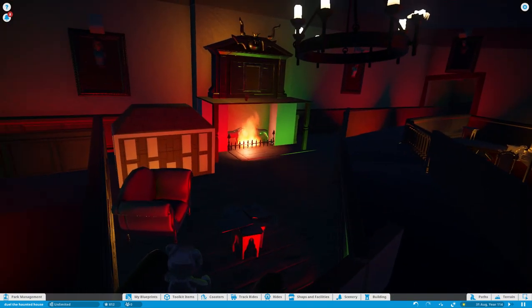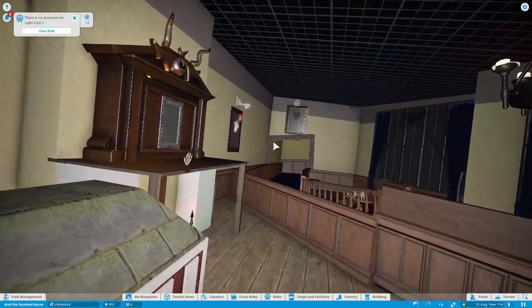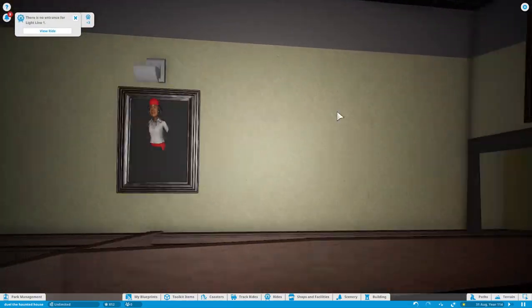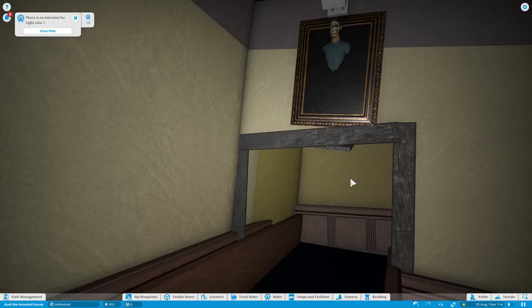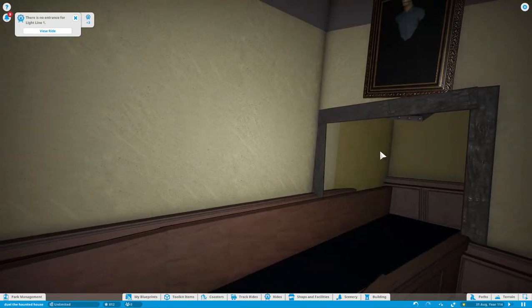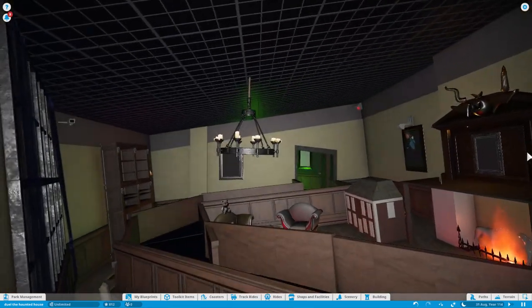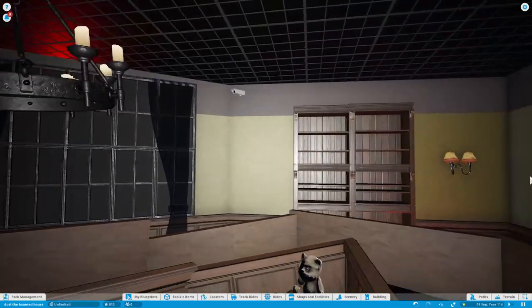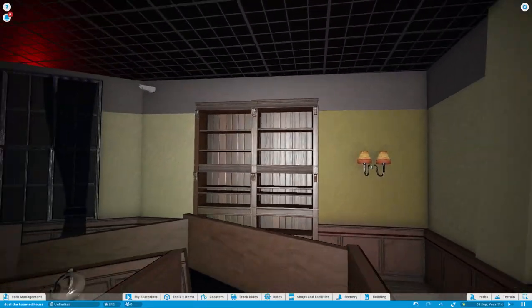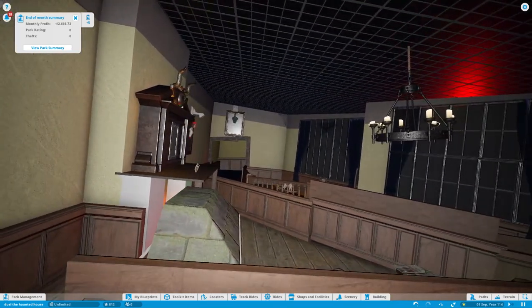That looks good. Some more updates - we've changed the color of the walls to more of a cream looking color rather than that yellow it was. I still need to do some work in here because the walls were a yellowy color and I've changed them all now to the color they actually look like. I've just got some more work to do here and then in the queue line in this video.